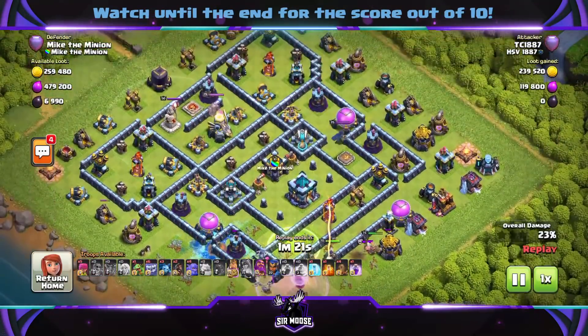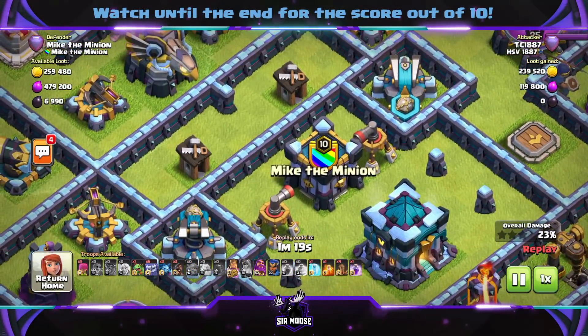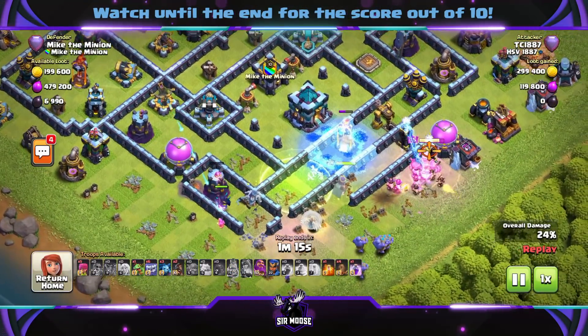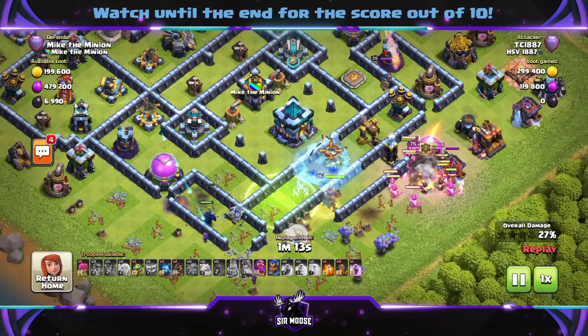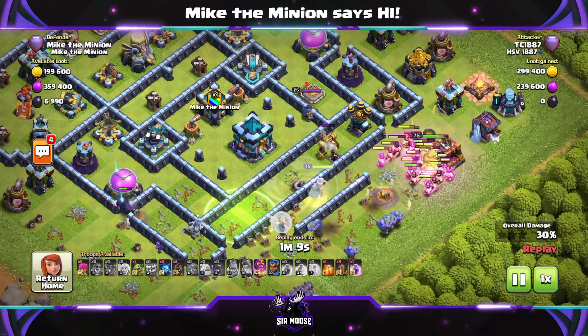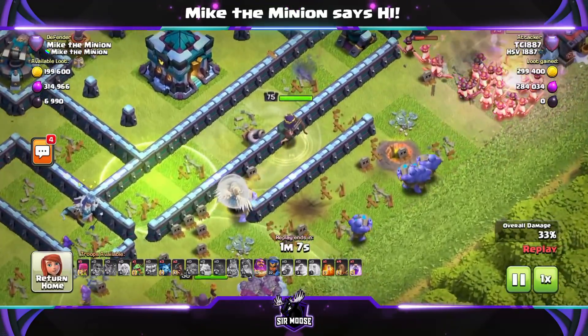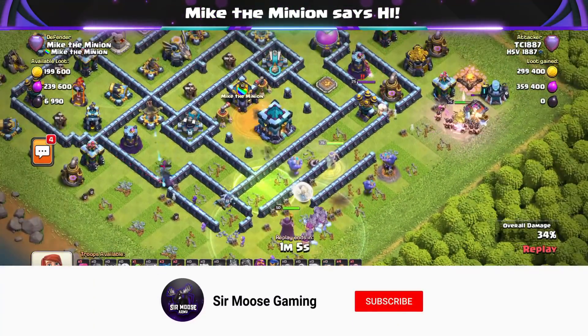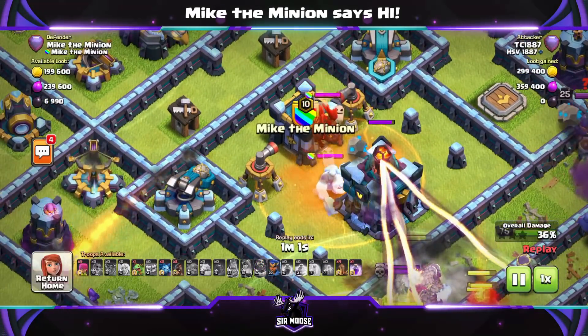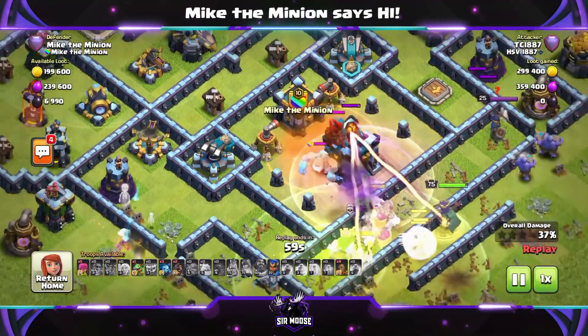Is the base in danger? You've got those scatter shots around the town hall, and there's the clan castle. Who's inside? We're going to find out in a minute. Going forward, I'm going to try and bring you at least one or two professionally built custom bases that you won't find anywhere else each week. So do make sure you hit that subscribe button and the notification bell so you don't miss out. And of course, we've got loads of awesome attack strategies on the channel as well.